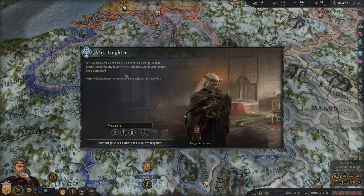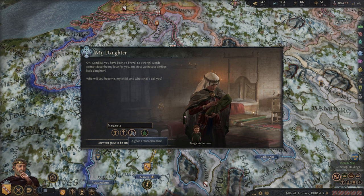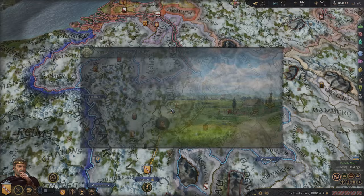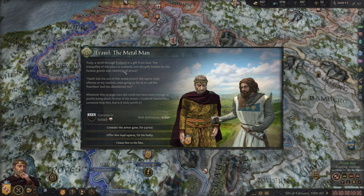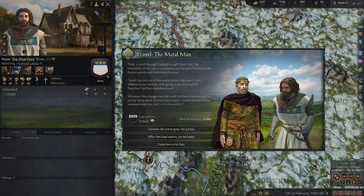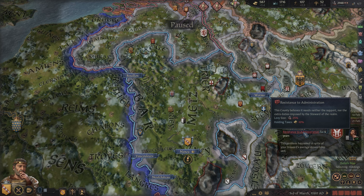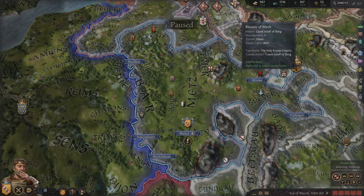We had another daughter, unfortunately — nothing but daughters here. As far as her name, maybe after our mother? That's a difficult name. We'll just name her after our wife — so she'll be Candida. We got the Metal Man travel event. We're not reading all these because they're so frequent. He's not very good as a knight and we don't need more commanders, so we'll just consider the armor gone for a price and get that 30 gold. Unfortunately we got a penalty in our capital due to our crappy steward — that's a shame.